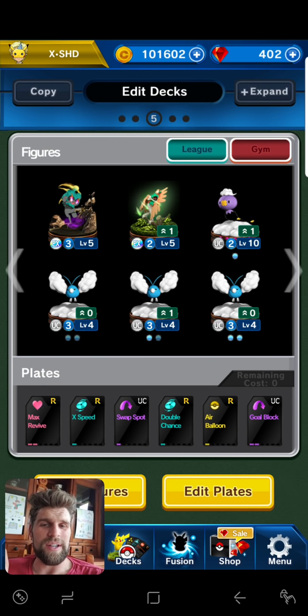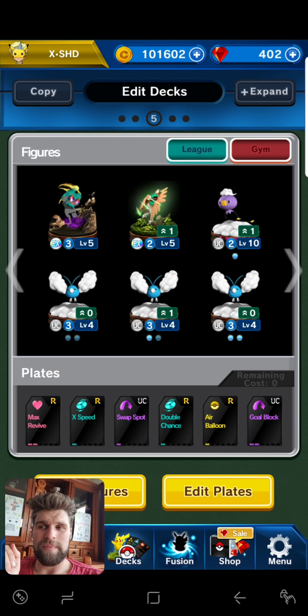Decidueye still works for the deck. The idea was at first I had Kangaskhan with the Swablus, and I wanted to make a deck around that. But it still just wasn't that great. Then I decided what else goes with it — Drifloon goes with Swablu for the minus 30, and then I thought why not add Marshadow as well? You can get a minus 50 for Marshadow and Drifloon.